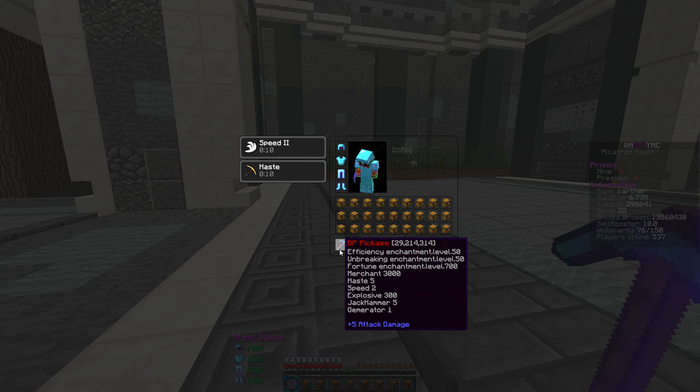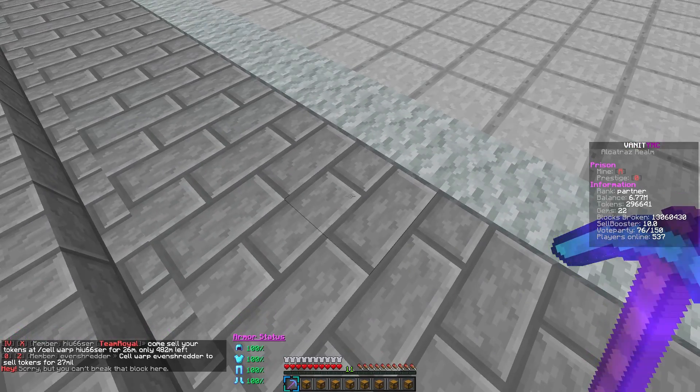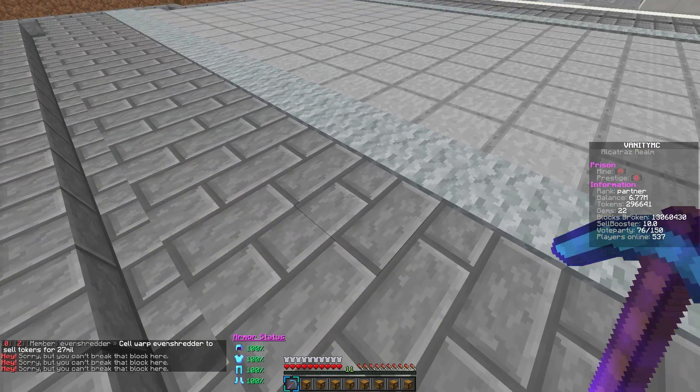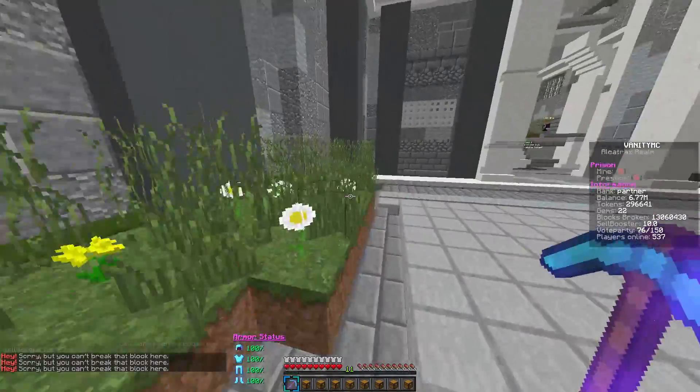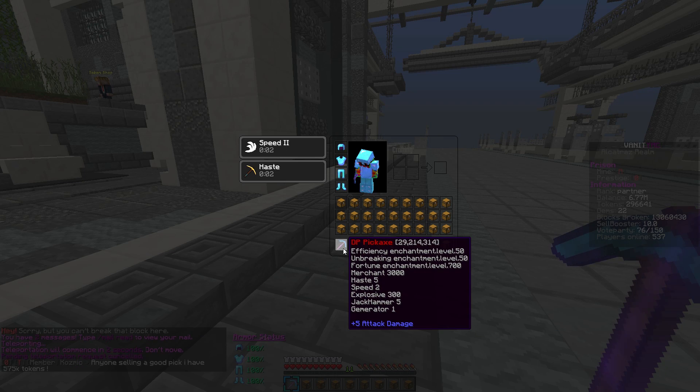We also have Fortune level 700 on it. I totally forgot to tell you guys, but Fortune is like a really, really good enchant. The more Fortune you have, obviously the more blocks you'll get. So like if you guys just go and break one block right here, you'll get a significant amount more of the block than if it was just like Fortune level 30, which is pretty standard on a regular pickaxe. But for a good money pickaxe, this is looking pretty good.